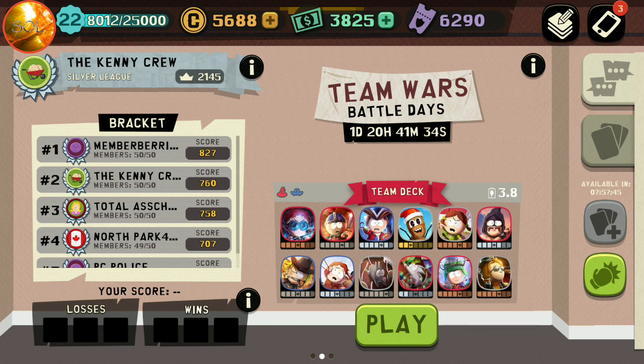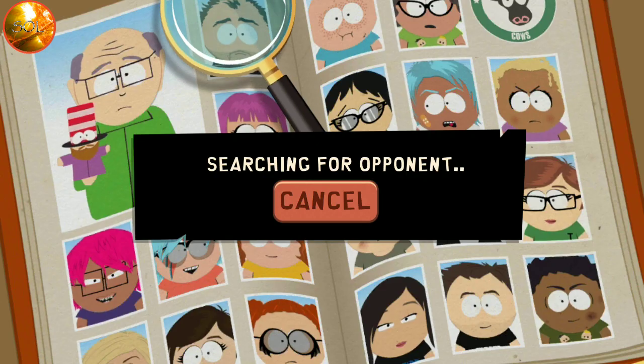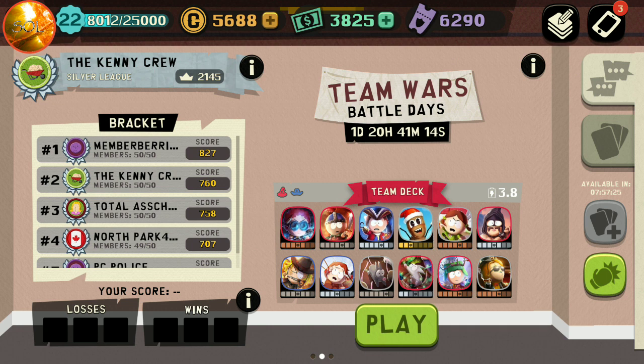All right, we're back. I just unhooked from Wi-Fi and connected to mobile data, since Wi-Fi can be a little spotty and cause disconnections. I practiced a bit with the deck, not too much. In terms of strategy, we want to open up with Slave or one of the heavy cards.